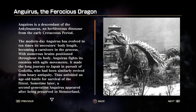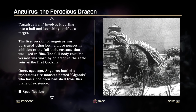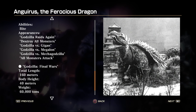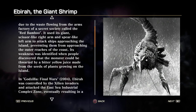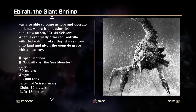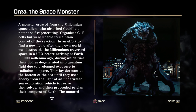Next up we have Anguirus, the ferocious dragon. Next up we have Ibarra, the giant shrimp — my favorite Kaiju. Love shrimp. Next up we have Orga, the space monster.